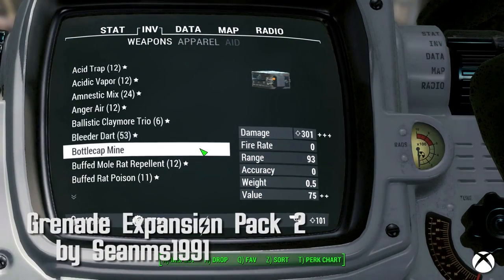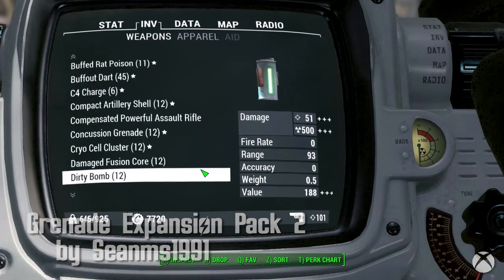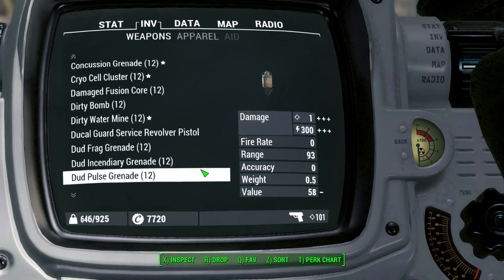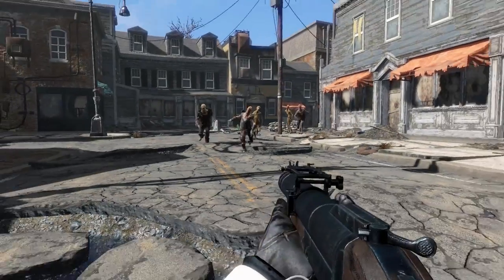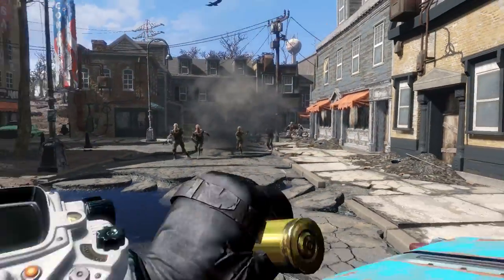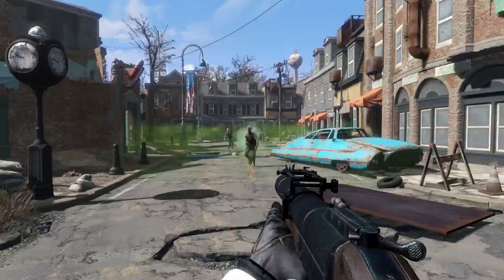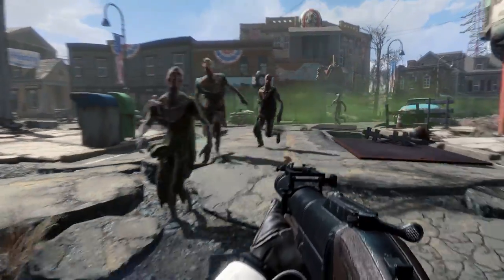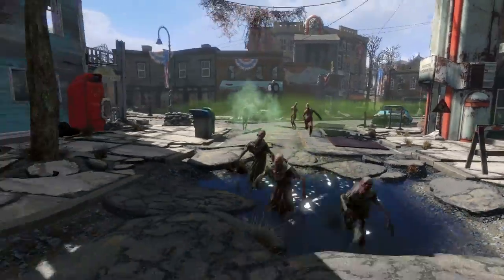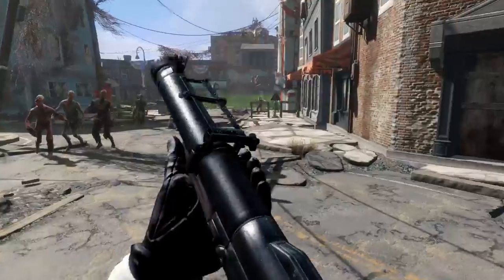Grenade Expansion Pack 2, M79 Grenade Launcher, and New Explosives by SeanMS1991. The M79 launcher is just the tip of the iceberg — you get a plethora of ammo types, mines, and grenades as well. The ammo types can be used by the M79 launcher and switched by hitting the reload button. This is a must-have mod if you're leveling up or use explosives most of the time, since it expands the choices and options of what you have.